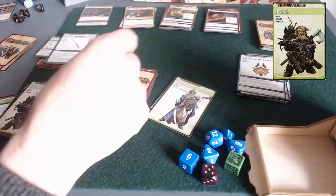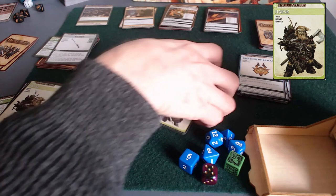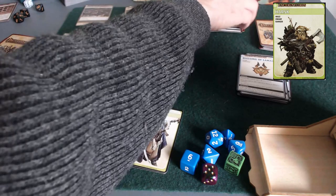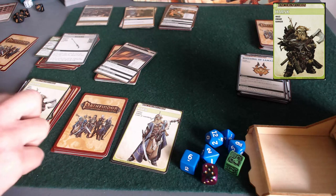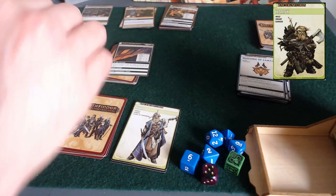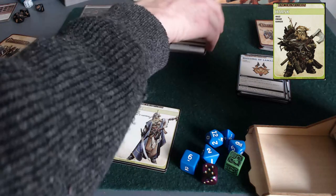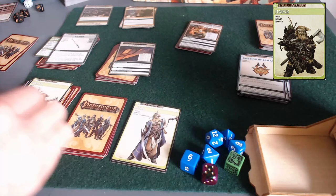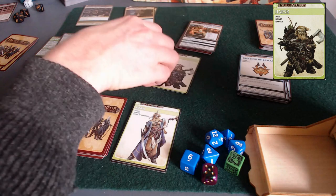Now we're flipping the timer deck and figuring out where Harsk is going to go. I feel good about this party not being together, because Harsk can help an ally at a different location. If one of them encounters the villain, the other can lock down that location, leaving the villain with only one other place to run. So I'm going to send Harsk to the village house.